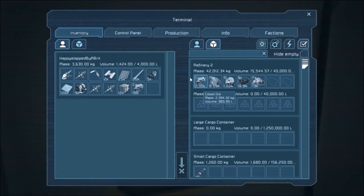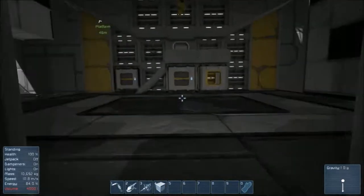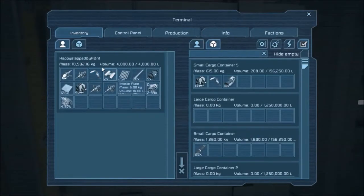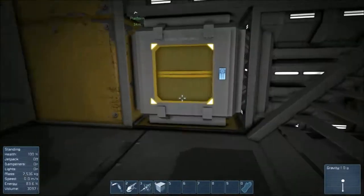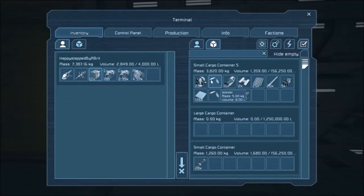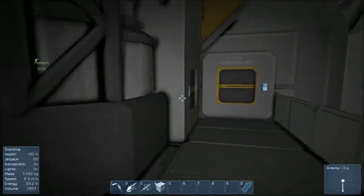There we go. Grab all of this — I'm full up already. I might put everything back in the cargo container. Oh and the two hand drills, I don't need to carry those on me right now. Give me back my welder. I'll carry a couple more ores with me now.